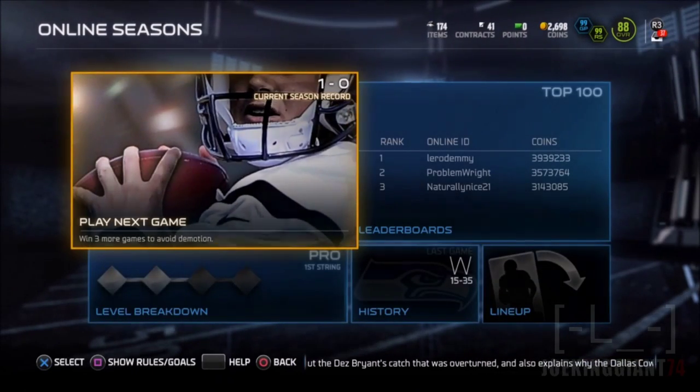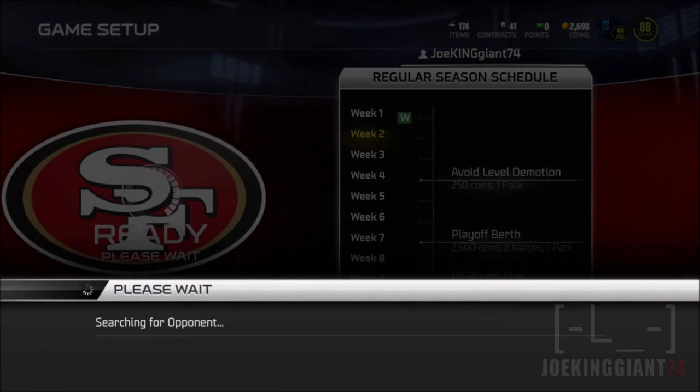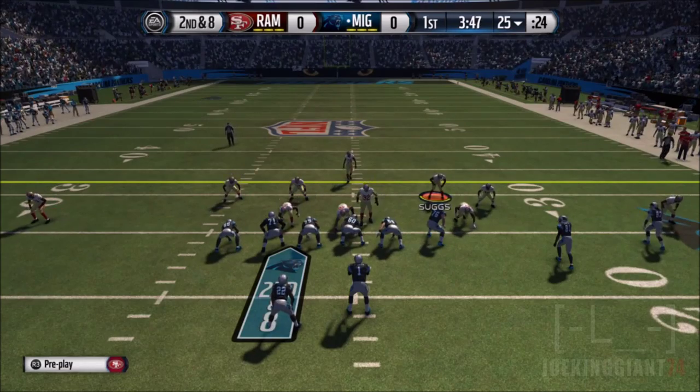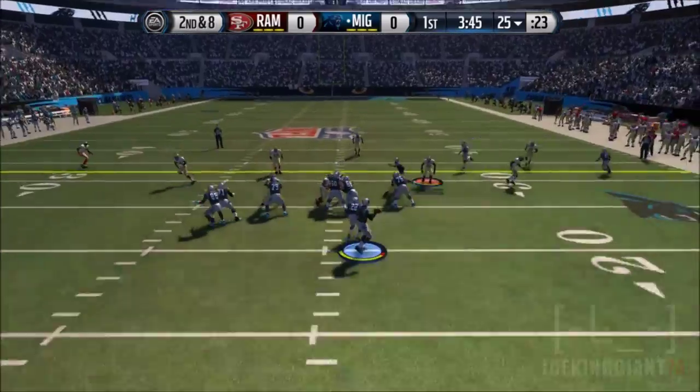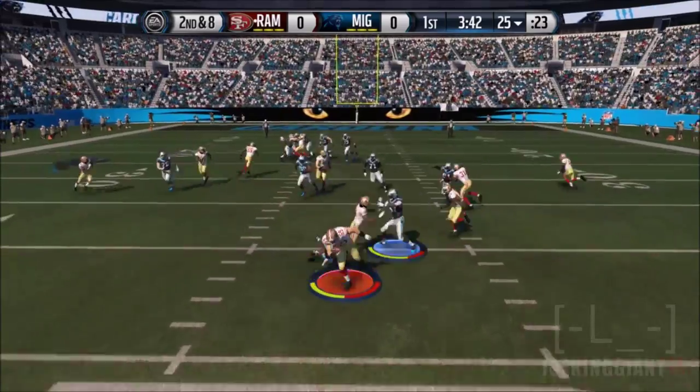I felt too comfortable and I was losing games in season 5 — simple games — and I just didn't feel the same way I started in Ultimate Team. So I went back to the Niners jerseys. Rampage is back, the Niners jerseys are back, no more Liberty, no more Giants. It's all back to the old school style.